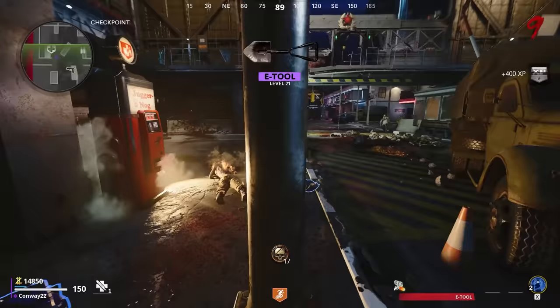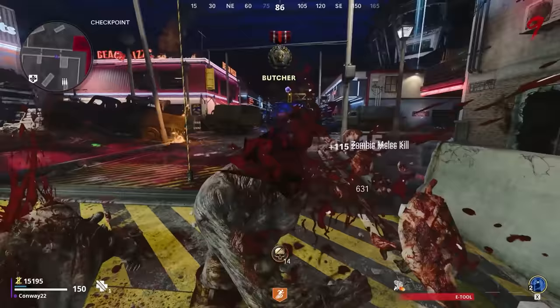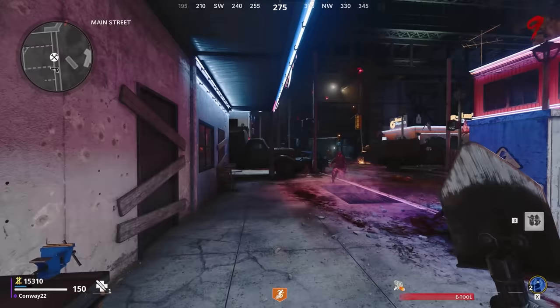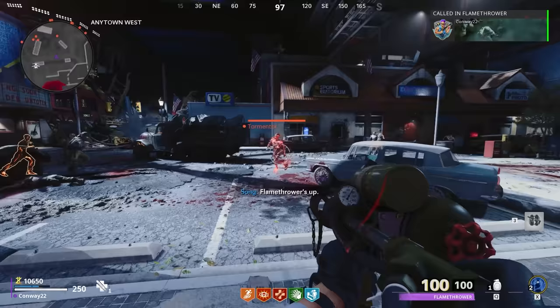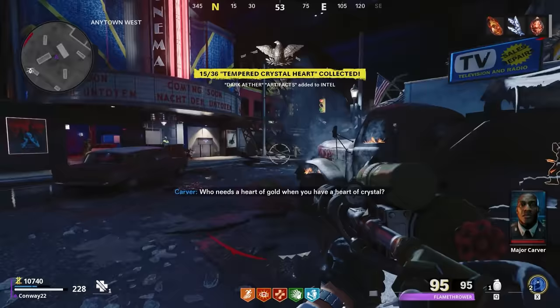When you've taken out all the special waves, you'll end up being able to pick up the crystal, and it will be the first of three that we need in this Easter egg in order to build the Chrysalax. The second crystal can be acquired from a Tormentor zombie, and the method the community has settled on to do this most consistently is using a flamethrower. You can build flamethrowers from crafting benches around the map — it's just a support streak essentially — and when you buy one, you're going to wait for a Tormentor to spawn in and then burn it to death. Fire interacts with a Tormentor in a special way, and out will pop another crystal. That's two out of three.